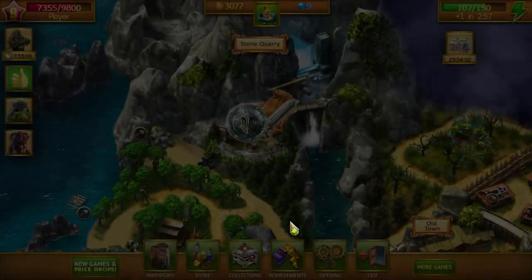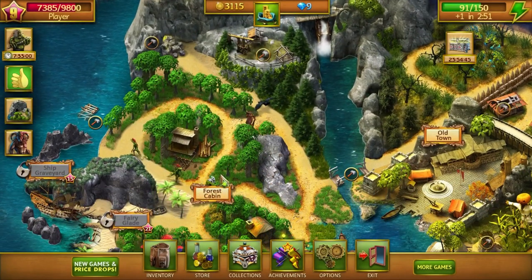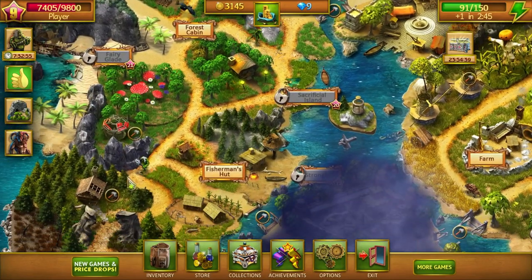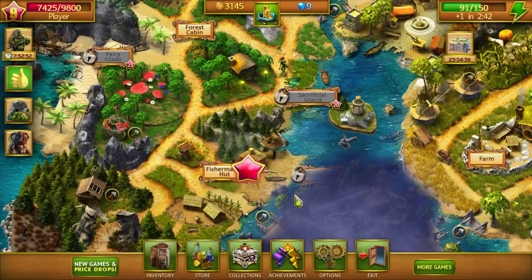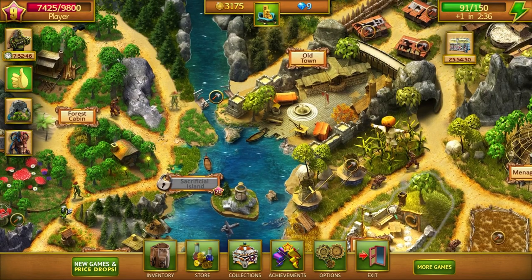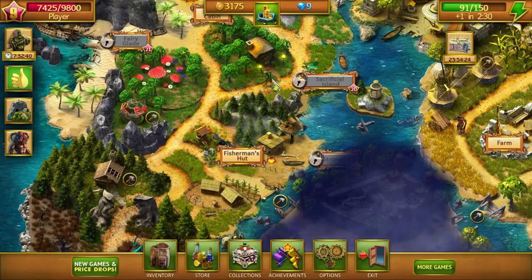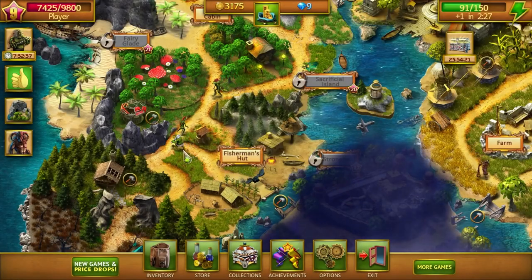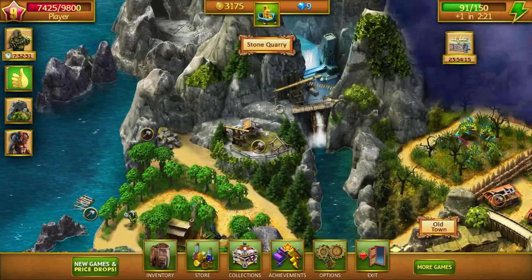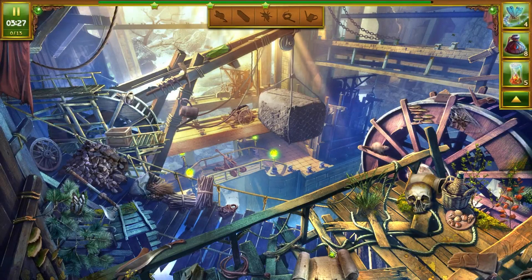No flail. I've got a couple swords though — let's use those. No sense in hanging on to them. It's going to give us some coins and some XP. Back up to the stone quarry it is, hoping to get another flail.